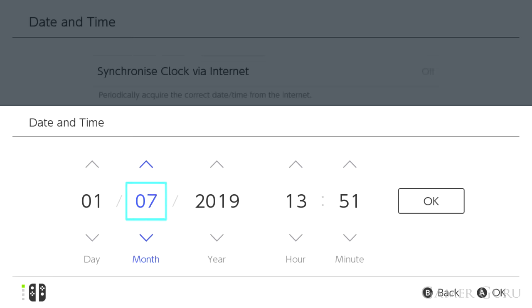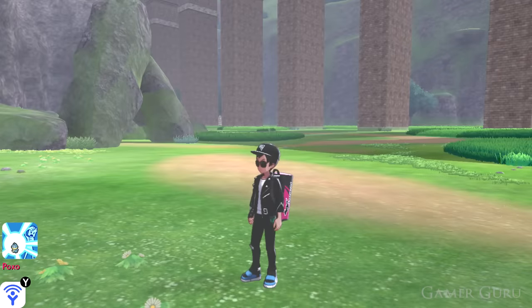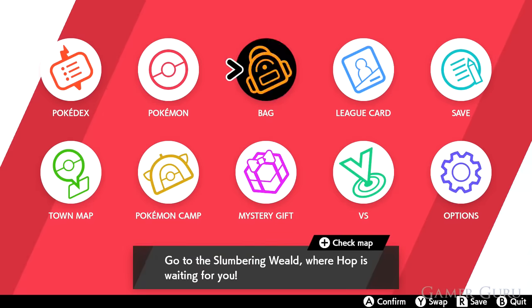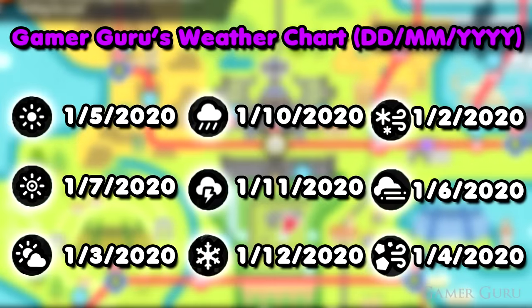The way this works is going into the system settings and changing the date. There are going to be specific days for specific weather conditions. For example, if we change it to the 1st of May 2020, it will always be clear sky, normal weather all over the wild area. Then if we need it to be cloudy, overcast weather, we simply change it to the 1st of March 2020. I will leave a chart on screen so you can take a screenshot and save it. Essentially all of the weathers are always the 1st day of a specific month in the year 2020.